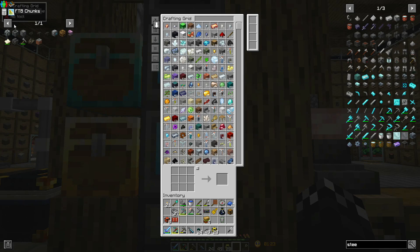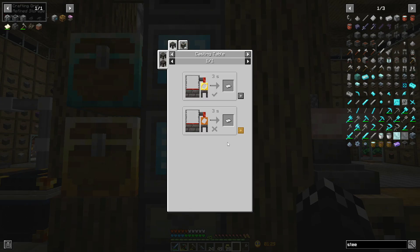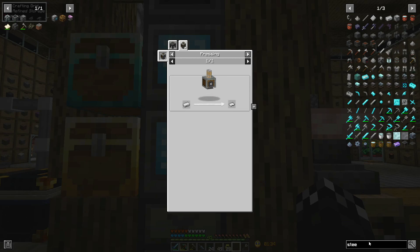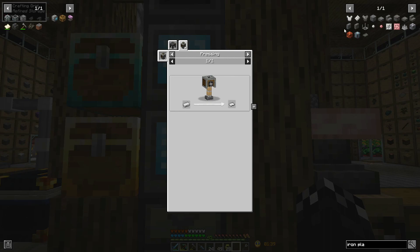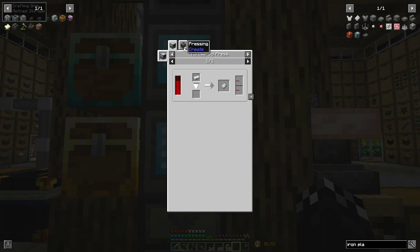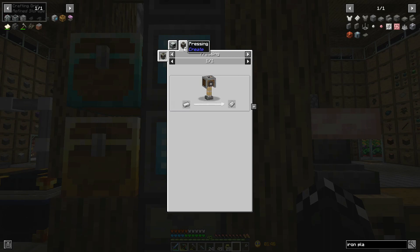So if I then go and ask for a machine frame — let's see if I can do this — I need to do a recipe for iron plates. Is there any other recipe for iron plate? Okay, so we need a multi servo press, or we need to work out how to do this with the Create mod.